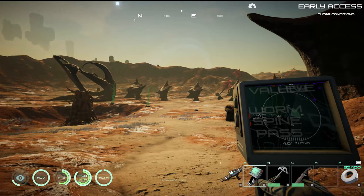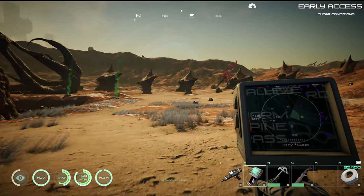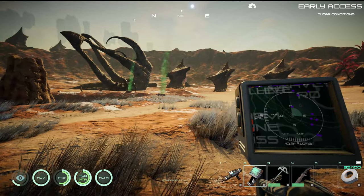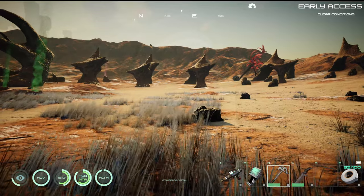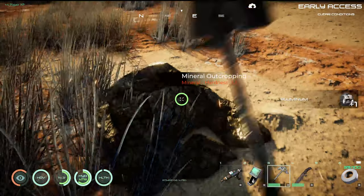There's a few gas vanes there. A lot of purple. Big bad guy. Let's see if we can't grab some of this without bringing that guy over to us.